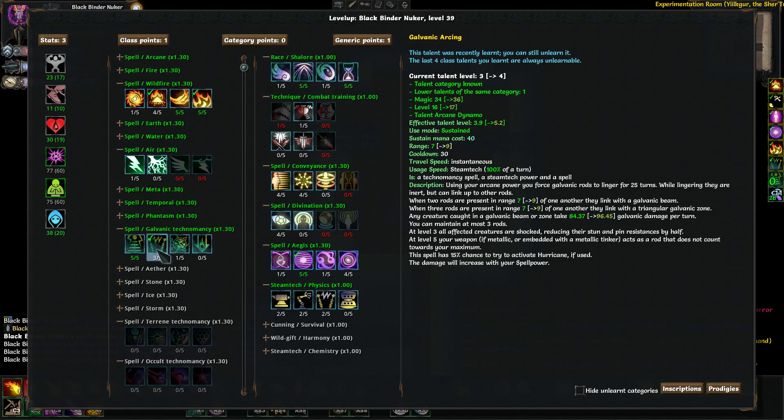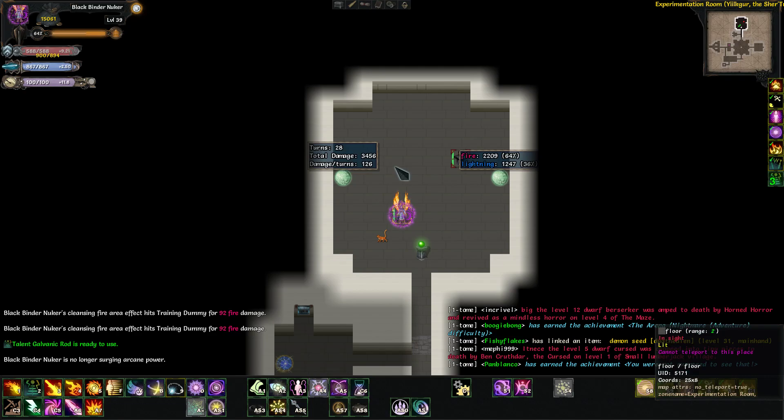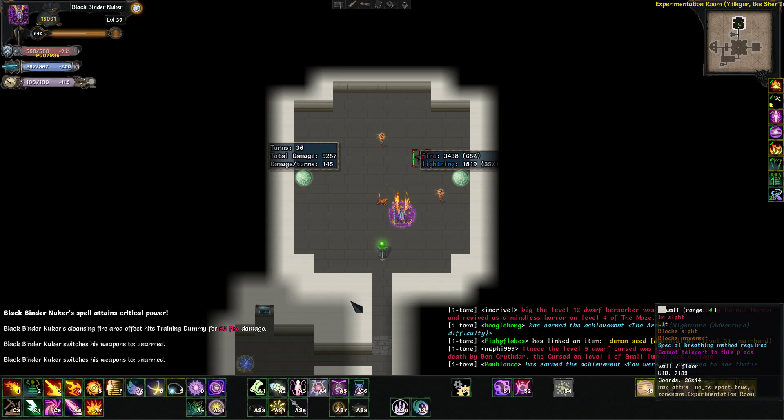At level three, all creatures in the galvanic area are shocked, reducing their stun and pin resistances by half — decent enough. At level five, your weapon acts as a rod so long as it's metallic or embedded with a metallic tinker. I think mana coil counts, which is what you should be using for your metallic tinker. That makes it so you only really need to place two rods to get the galvanic area.